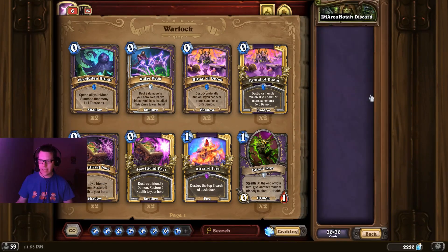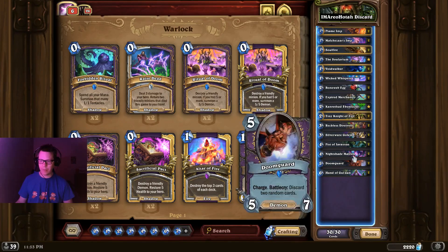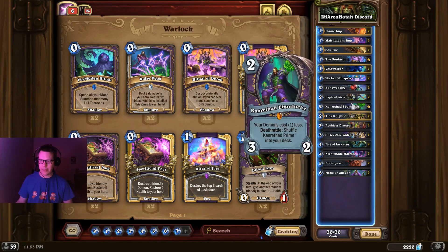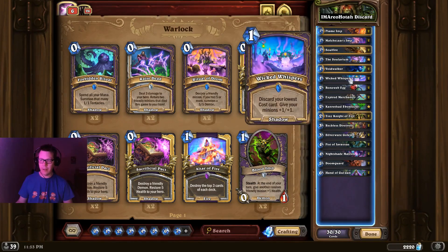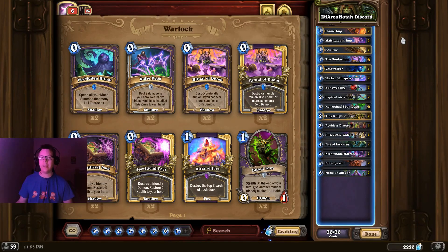Looking at Discard Warlock — this is pretty much roughly how it was before. There's nothing particularly new or special in here, but it's a very fast deck, especially in a new meta where people are still experimenting. It can really punish your opponents if they're not playing an optimized list.